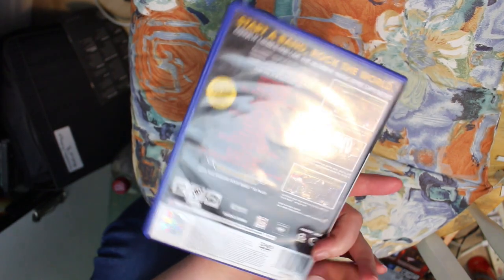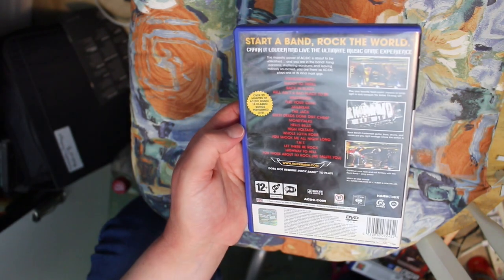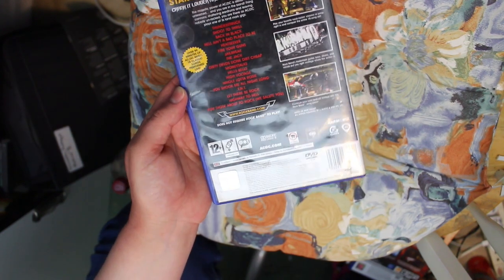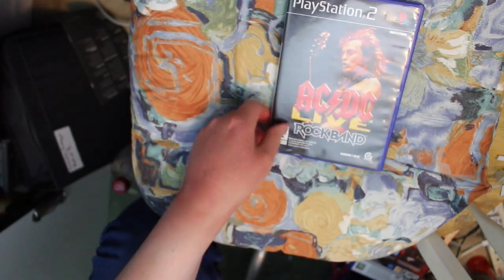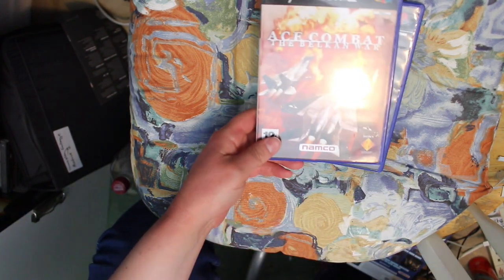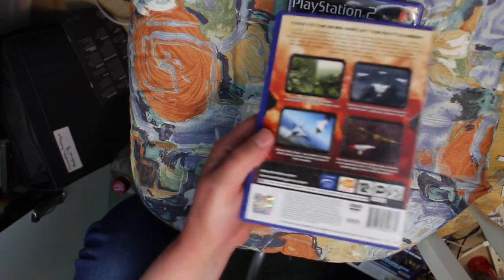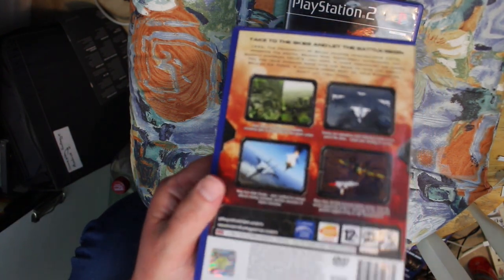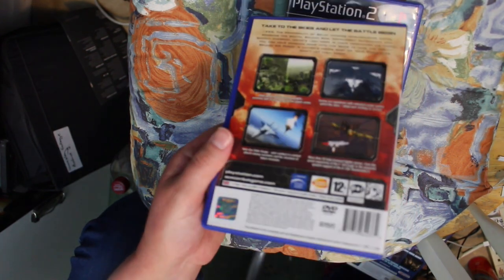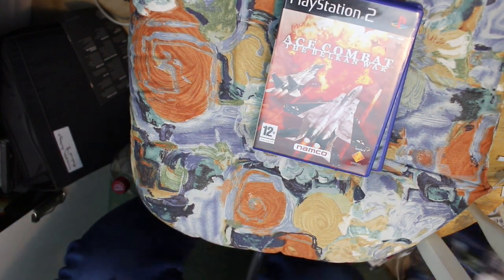Then we have the Ace Combat series. Ace Combat: The Belkan War is a combat flight simulator arcade-style game — a lot of fun, really difficult at times but really good. We also have Distant Thunder, which is a little bit sticky on one corner. Then Ace Combat Squadron Leader. There were only three, and one of them — I think Squadron Leader — took a while to get, but we've got all three now.